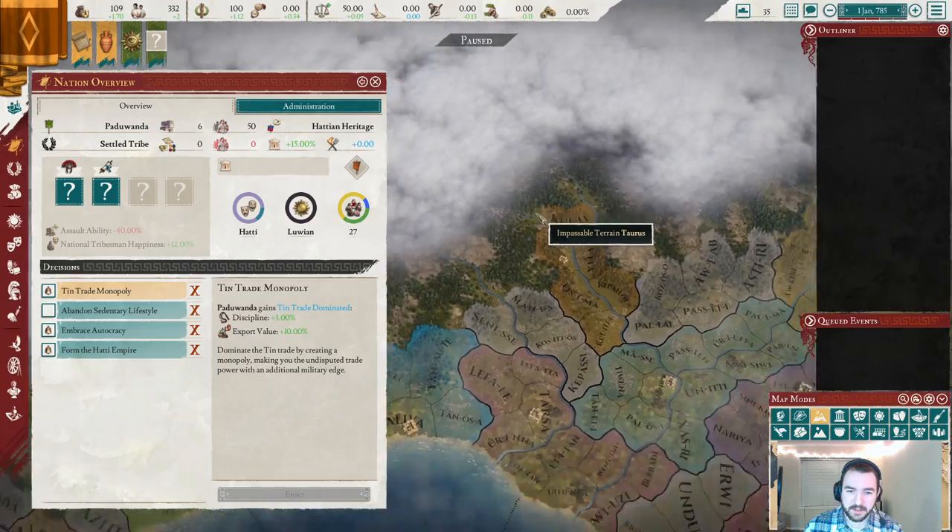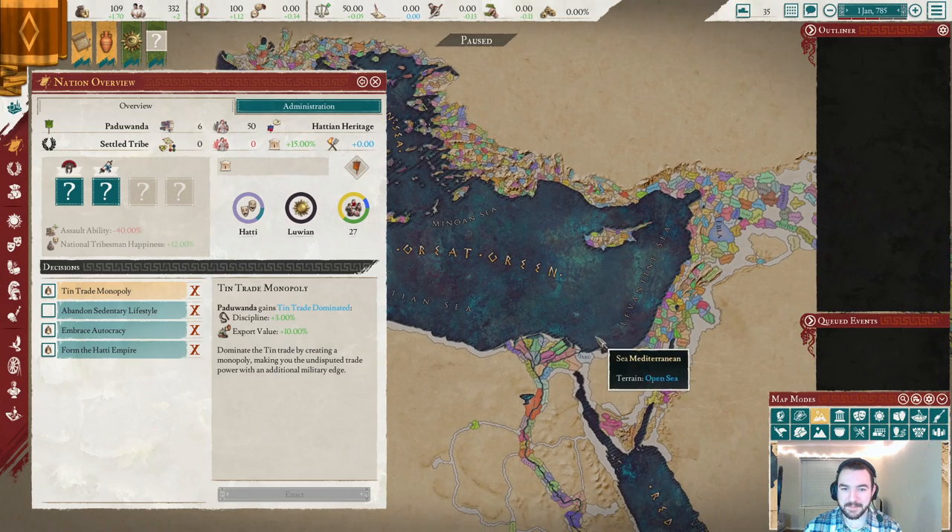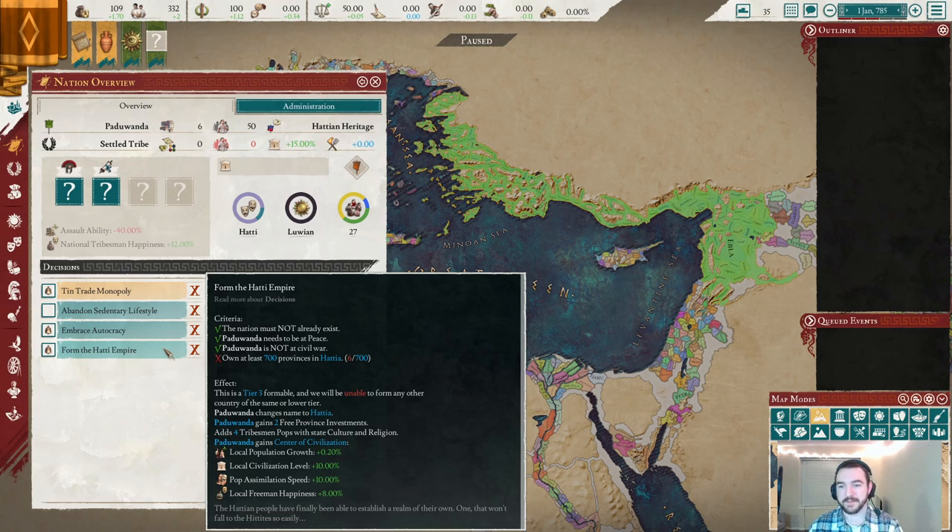The other final decision I want to discuss is Form the Hattie Empire. I can just about zoom out far enough to show you the absolute crazy scale of this decision. This decision requires owning 700 of those tiles — and holy crap, that is going to take a while. This is a very, very long-term ambition of the campaign — we have to fight and claw our way to 700 tiles. We can't be in civil war, have to be at peace, and no one else can have formed Hattie. I don't think anyone except us can form Hattie since we are of Hattie culture. That is the goal of the campaign.